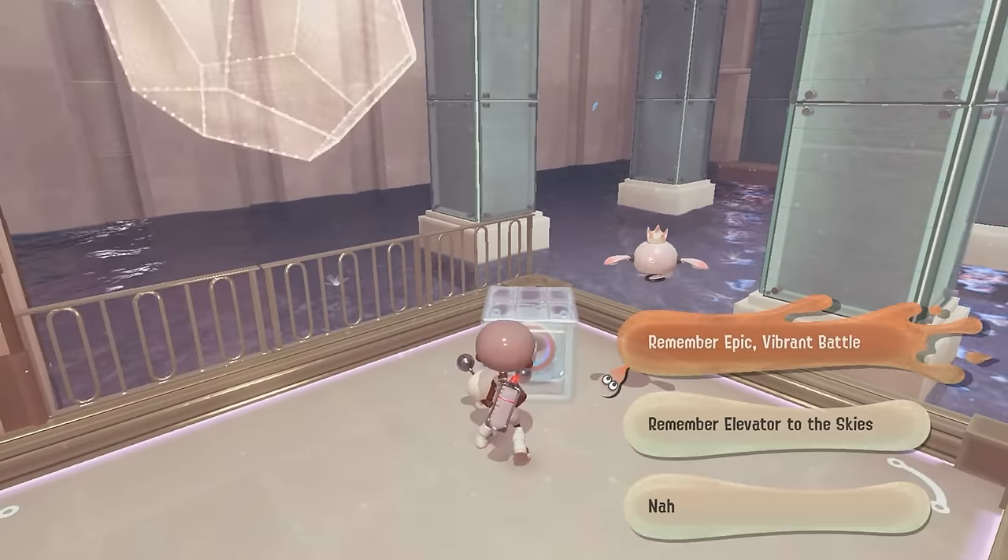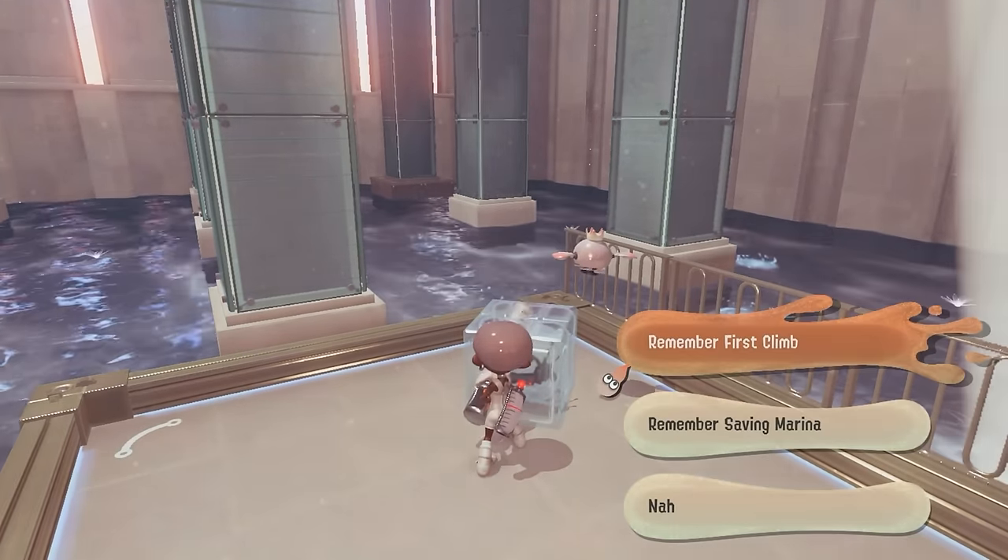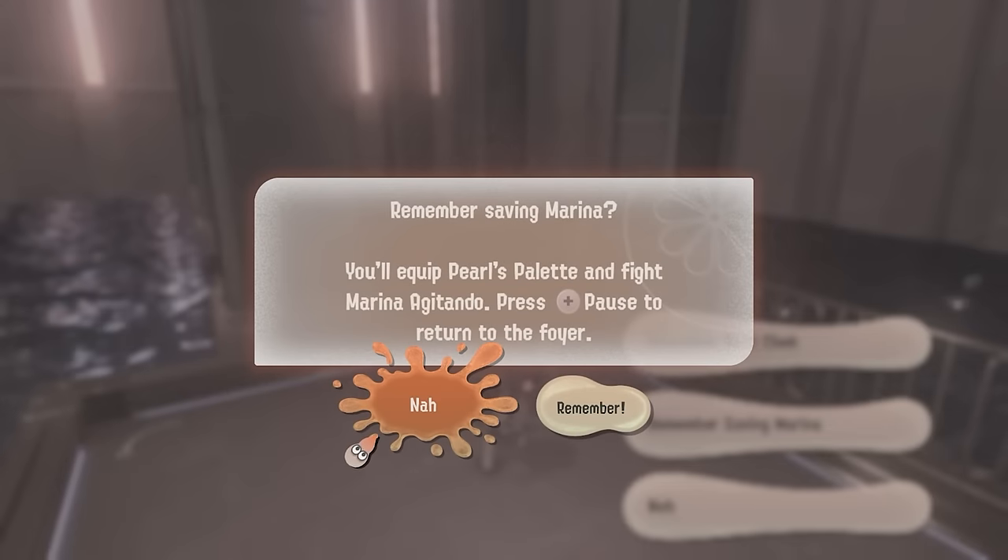There are two boxes in the spire plaza next to the elevator entrance, which allow you to replay the various one-time boss fights and cutscenes.